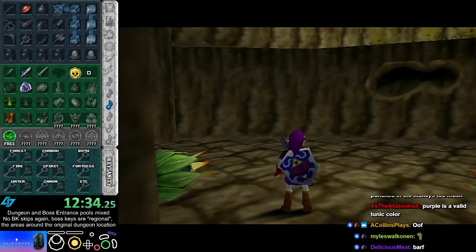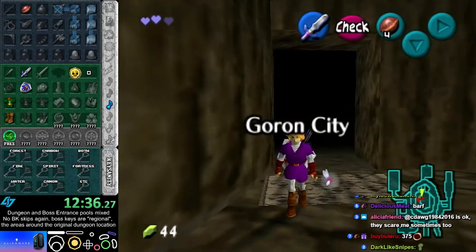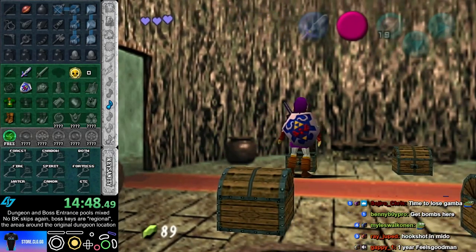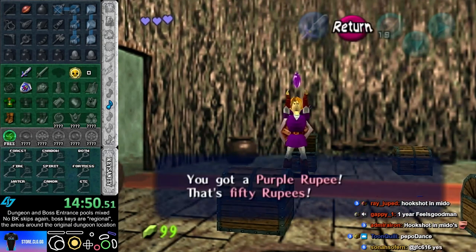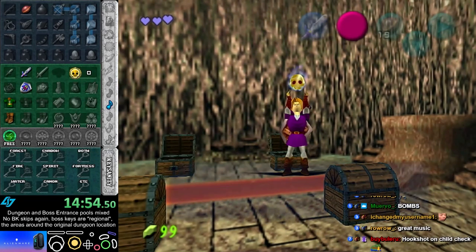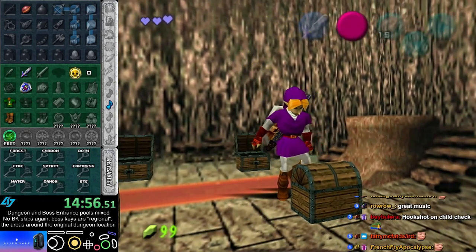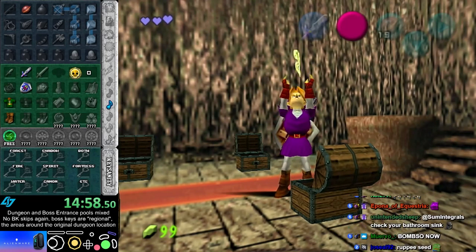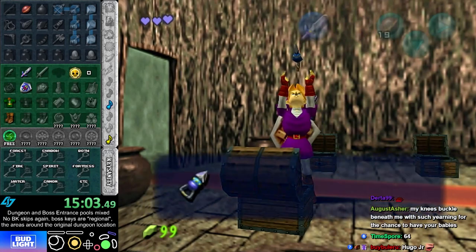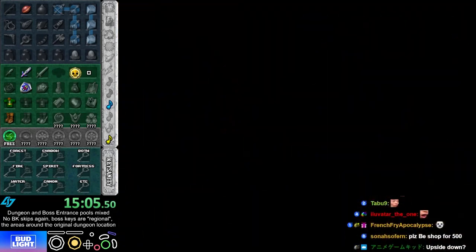I'll get a wallet and come back here, I might get that. Let's see if Mido's house has hookshot. Yeah, hookshot could be Song of Storms Grotto. Prelude, I like that. Hookshot, I also like that.